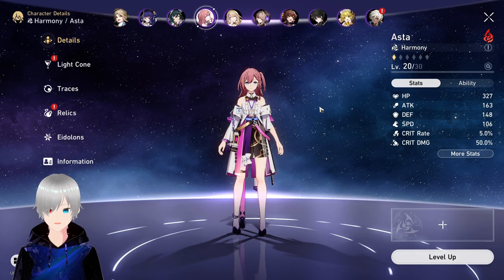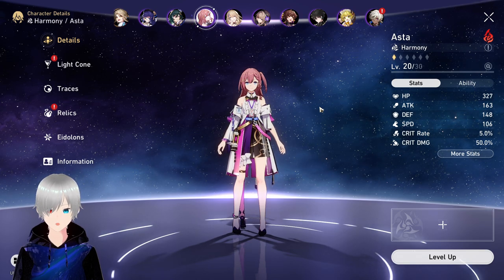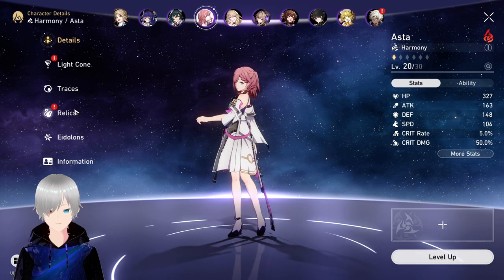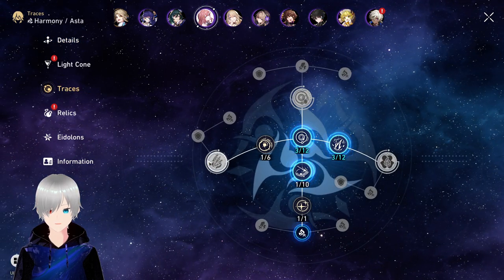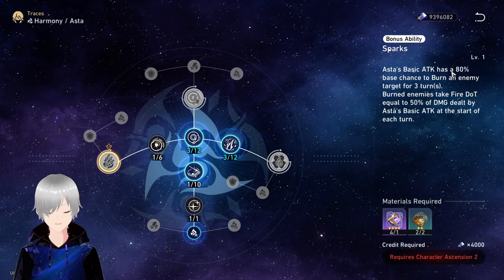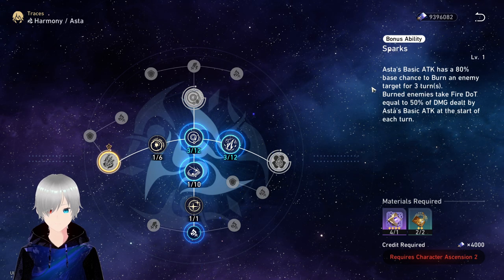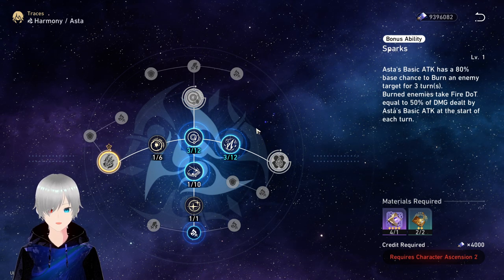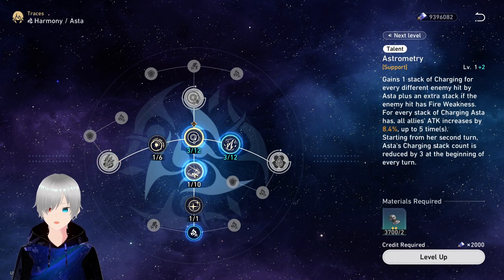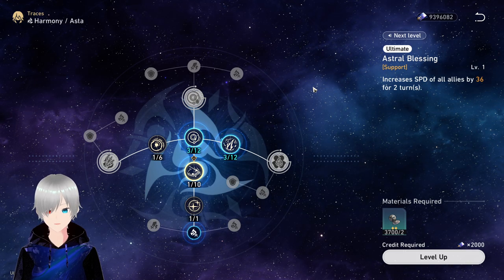Remember, Dr. Ratio's kit says you need at least four debuffs on the enemy. Asta can provide another one — it's a bit risky, but at max rank her basic attack has an 80% base chance to burn an enemy target for three turns. This is something amazing. On top of that, Asta gives an attack buff which is useful for Dr. Ratio and a speed buff which is useful for almost every character.